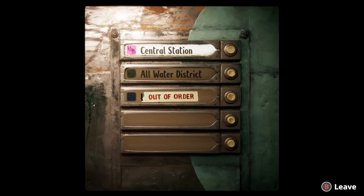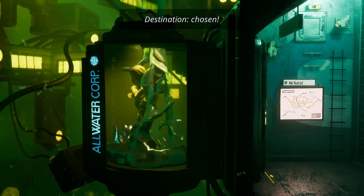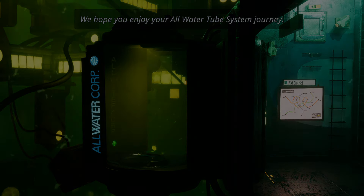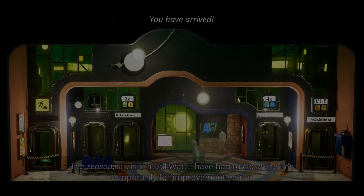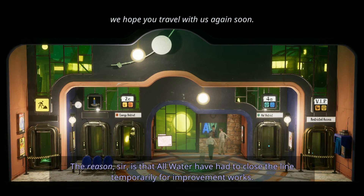What is this? Is it the elevator? Central Station All Water District — that's where we are, right? So we want to go to Central Station. Destination chosen. We hope you enjoy your all-water tube system journey. What kind of transport system is that? You have arrived. Please exit the tube in an orderly manner. We hope you travel with us again soon.